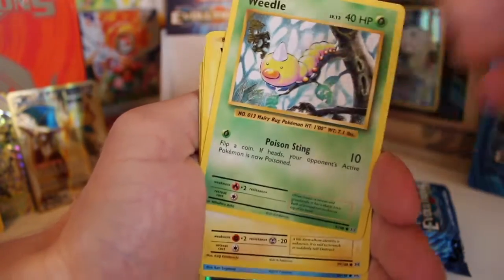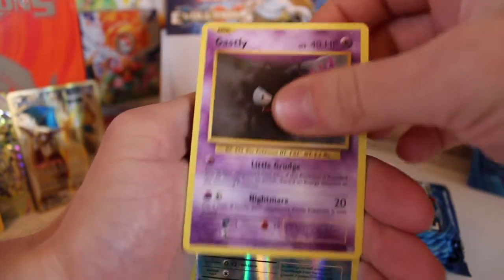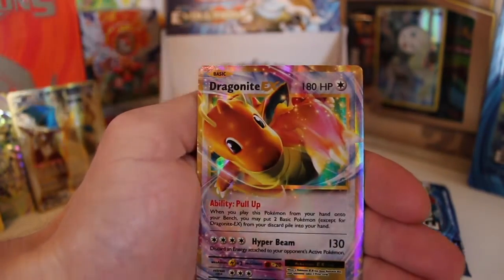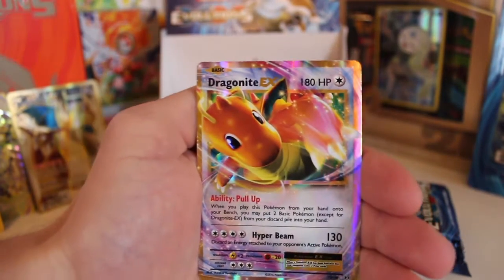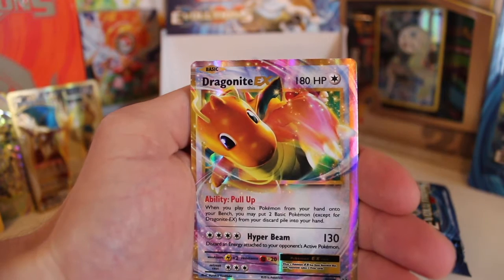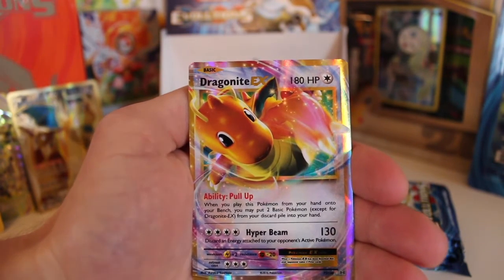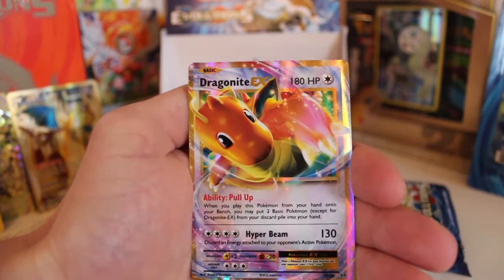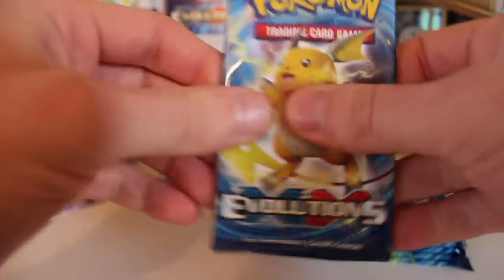A Rattata, a Weedle, a Voltorb, a Poliwag, a Ghastly, a Poliwag... Dragonite EX! What on earth? Part four is all about Dragonite! We had two Secret Rares in this pack and we've just gone and pulled a Dragonite EX as well. I'm so annoyed because on Pokemon Go, Dragonite came up last night - as soon as I went on it hit error and the Dragonite went, I couldn't catch it. But Dragonite is back for me today. Look at that card - Dragonite EX. What a part this has been.